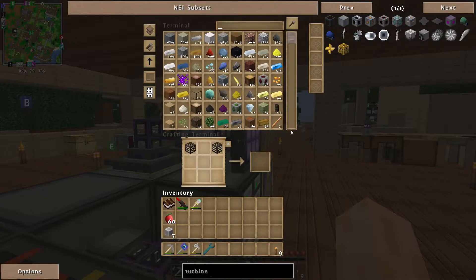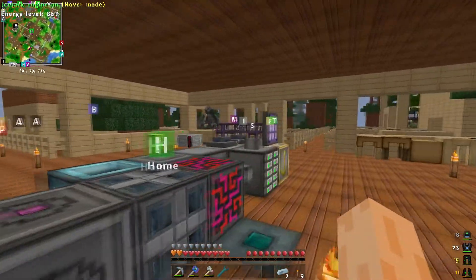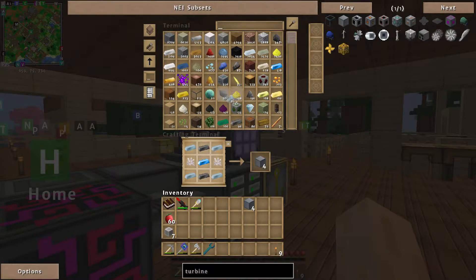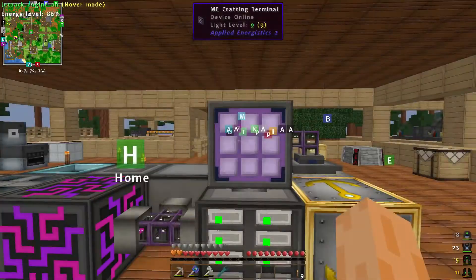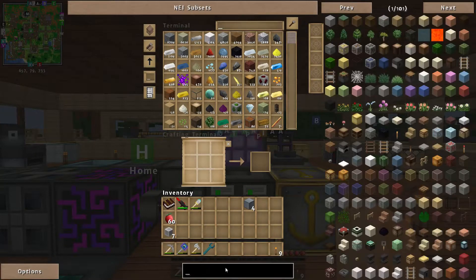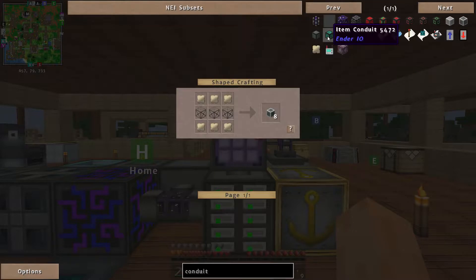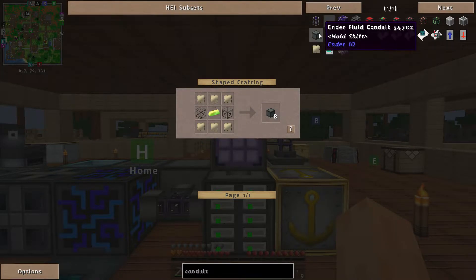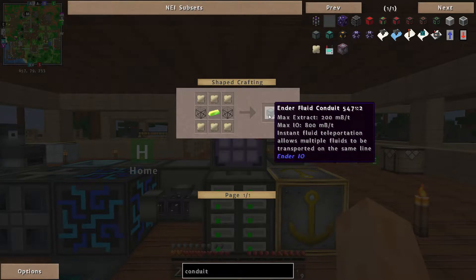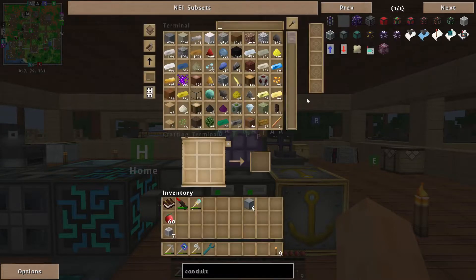Now to finish it off we need another 24 reactor cases, which is pretty cool. Let me make those — I'm missing more reinforced iron again. Let me wait for a few more to go through. While that's working let me start thinking about how I'll get the steam in. I'll need pressurized fluid conduits — the enhanced end ones — which can extract 200 millibuckets per tick versus 50 for basic ones.